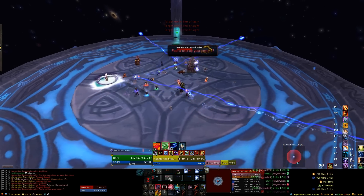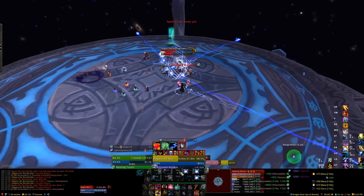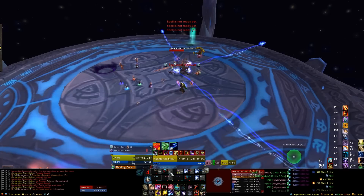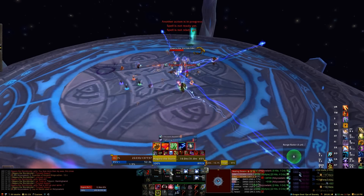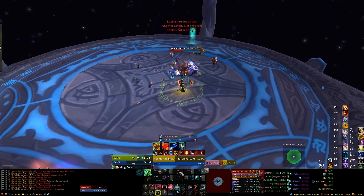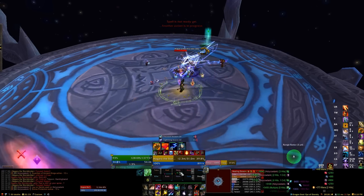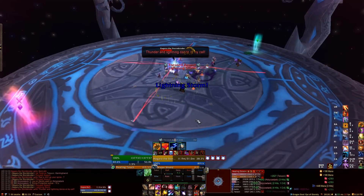The last mechanic in the normal phase is ice beams. The person closest to the path of the beam will be targeted, and they take a bunch of damage and a stacking DoT, so make sure your healers focus on them. If melee get hit, it lowers their attack speed, so it's important to have ranged or healers soaking that damage to keep melee DPS up.